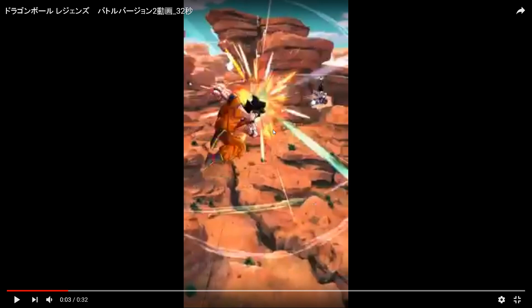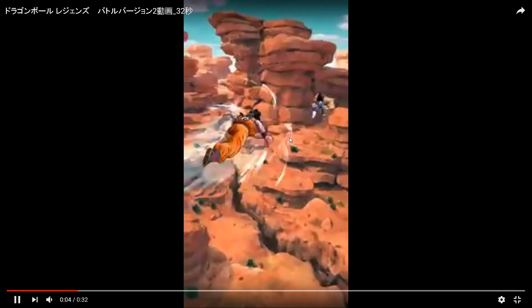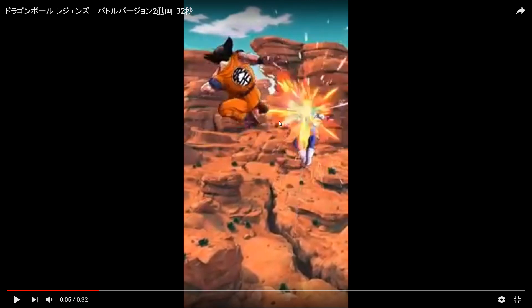Alright, so just right off the bat, you can see that the first thing that happened was Goku sort of just lunged at Vegeta. And that's something that we don't have in the game right now — you can't just lunge and then start a combo that way. You have to either use a Strike Arts card or a Blast Arts card to knock them back and then chain into your other cards. So that's something completely new. And it does look like it's chainable too, because Goku lunged at him, Vegeta flew back, and then Goku used another card to chain after that.